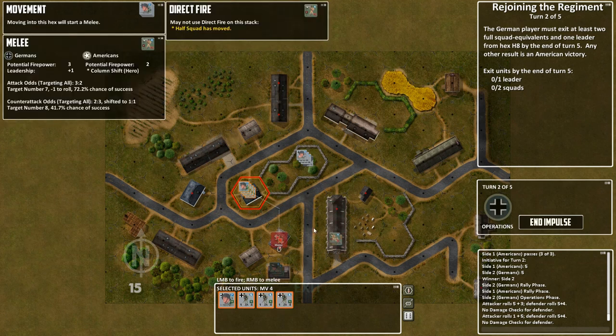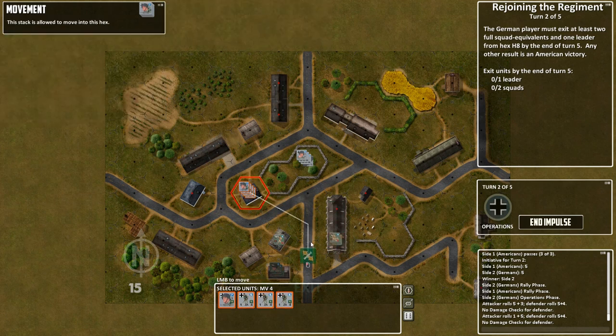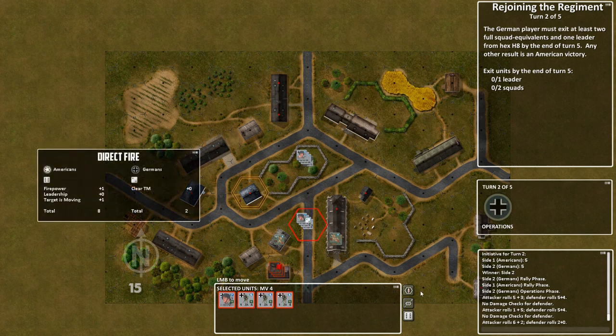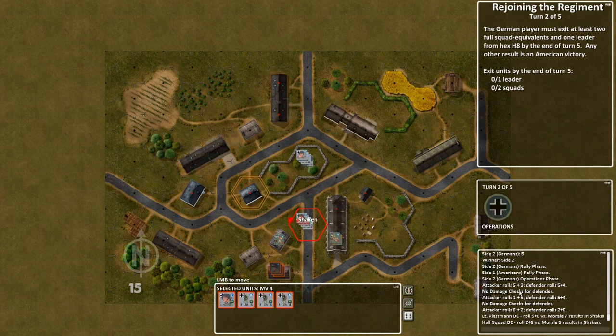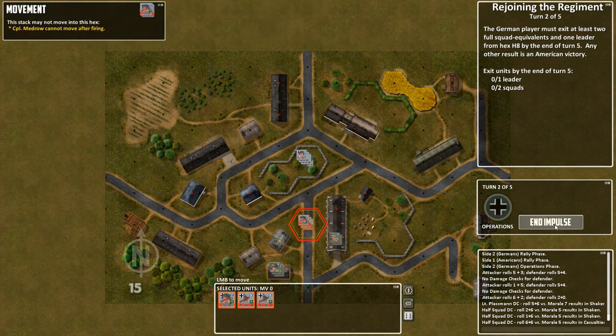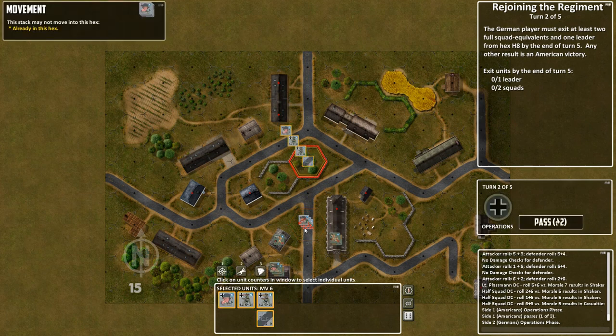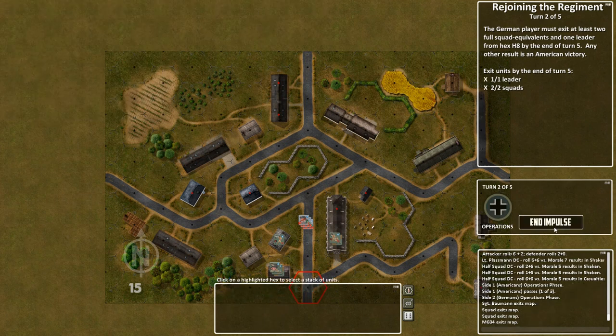At this stage I could keep moving. The whole plan with this diversionary squad is to draw in the opportunity fire of the Americans. Let's see what happens if I make a rush for the exit — good attacker roll, so I rack up some hits. Shaken, shaken, and shaken. End the impulse. These are my diversion squad, now my main exit squad. Click on the exit hex — straight out — and we exit. End the impulse. And that's a German victory.